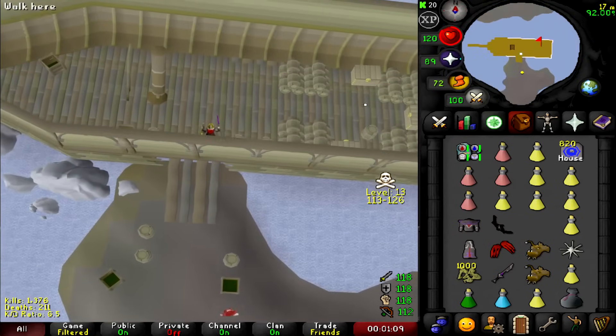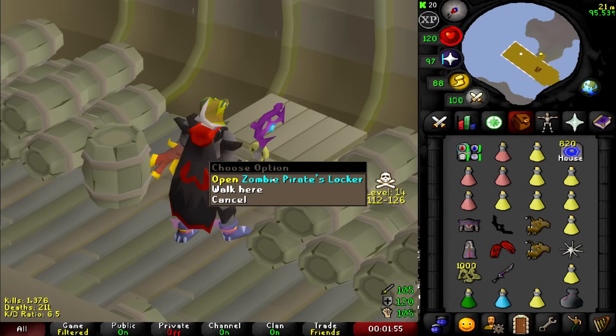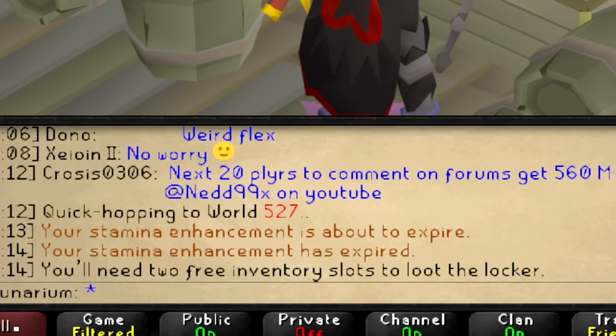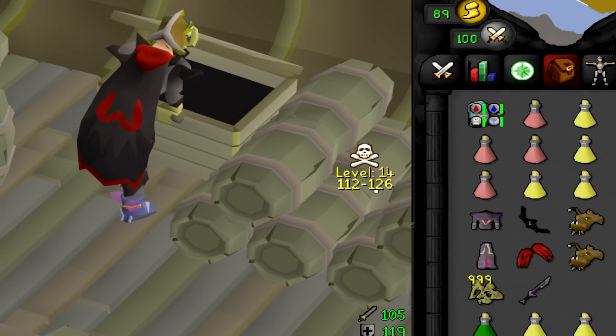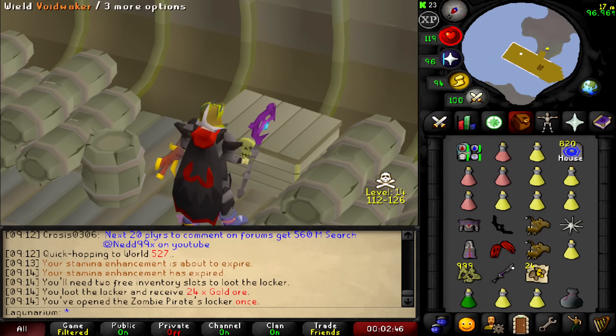We're arriving at the ship — here it is. This can be the thumbnail. The first key — three, two, one. The first chest — three, two, one. 24 gold ore. Oh no, this is not ideal. Let's get started.